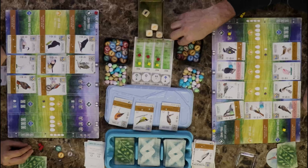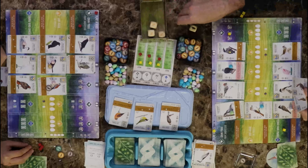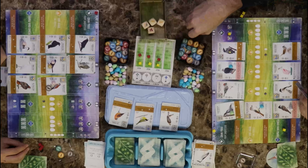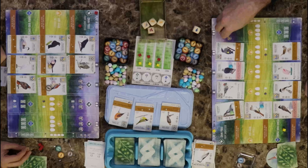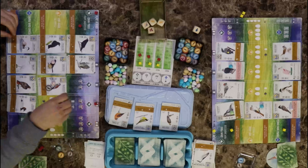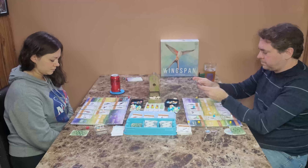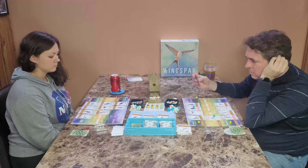I'm not going to discard a card, but I will discard an egg to gain two of any food. I need a mouse and an invertebrate. Your turn — I actually want the fish. I roll the rest of the dice in the feeder. I'll just go with the wheat. I'm not going to tuck. I'm going to play a bird — discard an egg and play this Broad-winged Hawk.